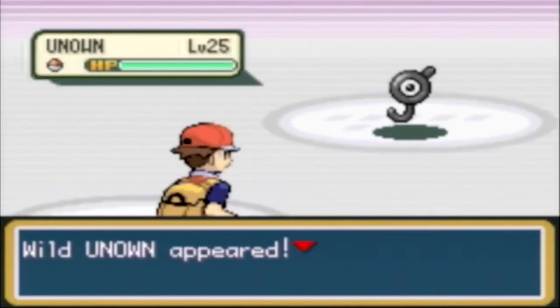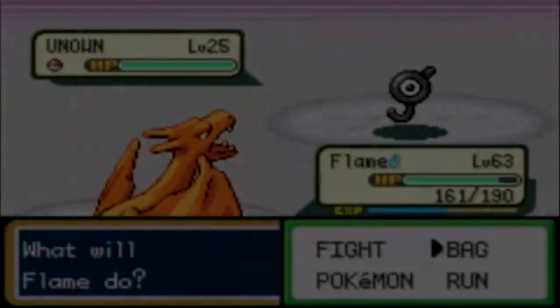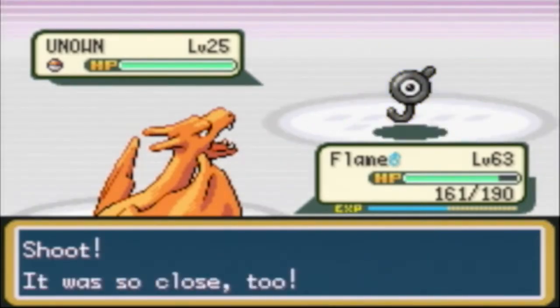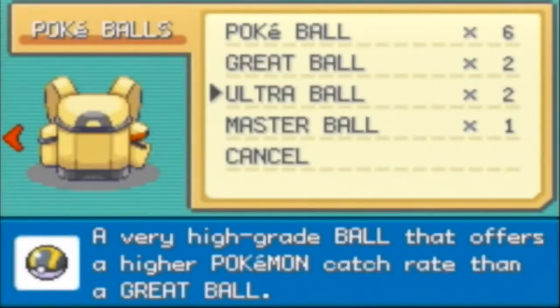So let's see, for example this one is - I think it's a J. No wait, it's a G - that looks like a G, my bad, I zoned out there. Let's use another Ultra Ball. I might not be as lucky this time, so we'll have to see. One, two, three - poof. As soon as I thought it would click... it only knows Hidden Power. There's an argument that Unown is a really bad Pokemon because it can only learn Hidden Power.